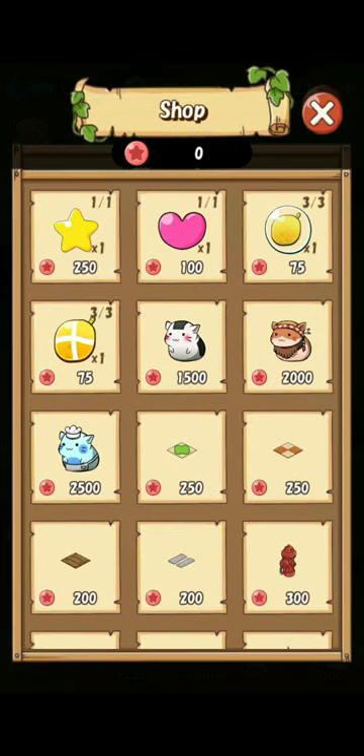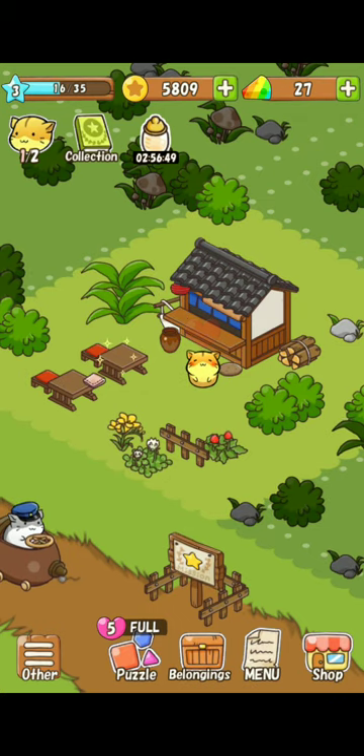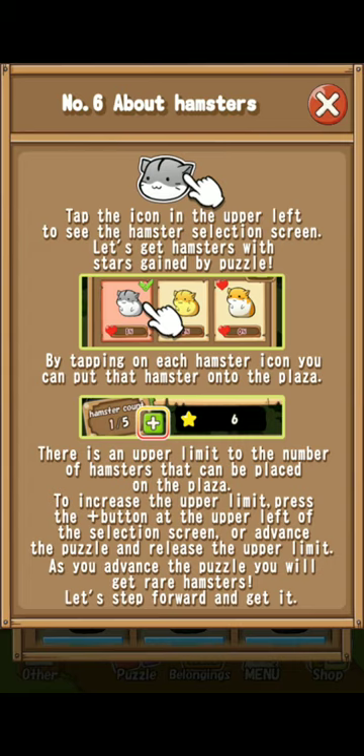You're cute, but I can't buy you. Tap the icon on the upper left to see the hamster selection screen. Let's get hamsters with stars gained from a puzzle. By tapping on each hamster icon, you can put that hamster onto the plaza. There is an upper limit to the number of hamsters that can be placed. To increase the upper limit, press the plus sign button at the upper left of the selection screen, or advance the puzzle to release the upper limit. As you advance the puzzle, you will get rare hamsters.